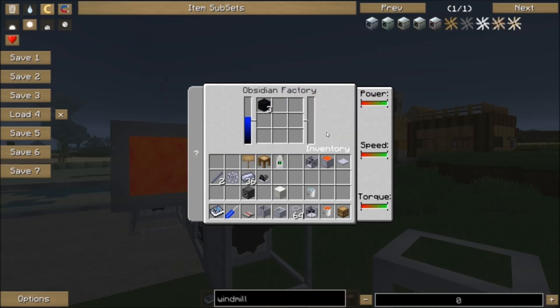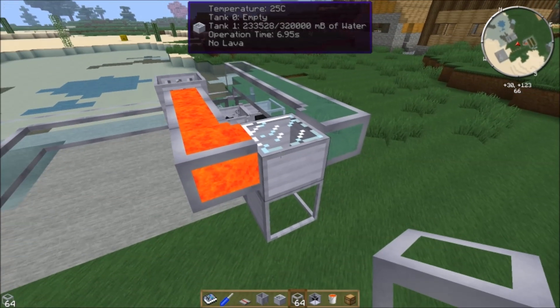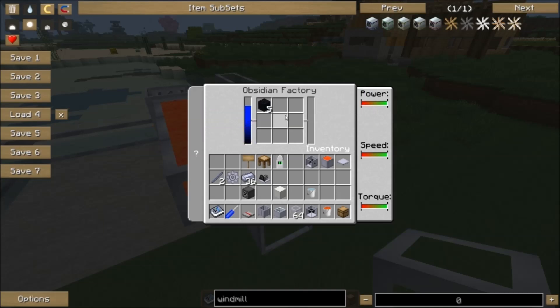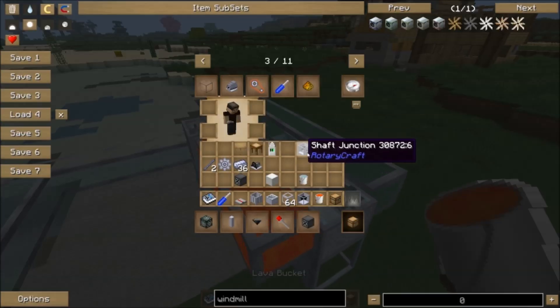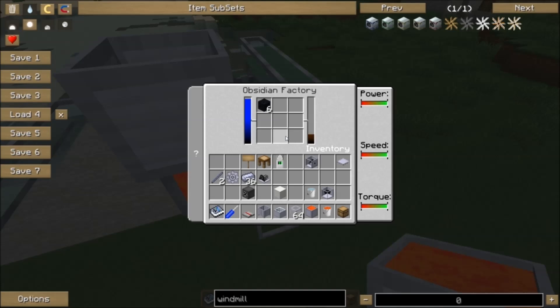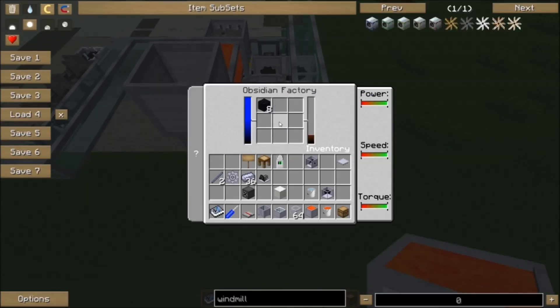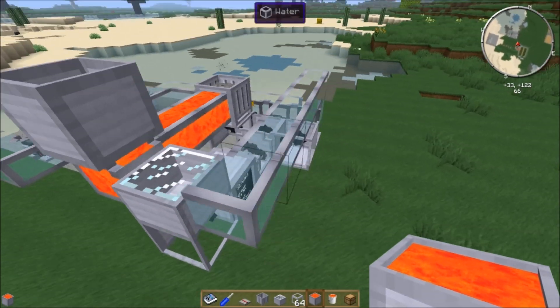That's how you can make obsidian with RotaryCraft — quick and simple; the machines aren't very expensive or difficult to use. Obviously you can put any sort of lava supply into this thing. You need to keep track of the obsidian factory though: if you leave it full of lava and no water for too long, it'll eventually get so hot that it'll melt, so be very careful and make sure you keep water in it. Let me just stick a reservoir on here and you can see how quickly this thing operates. A gas engine will power this thing considerably faster, but steam power is infinite.